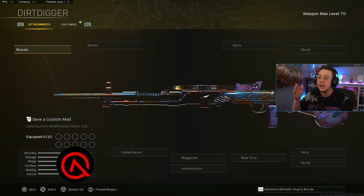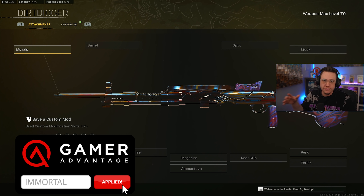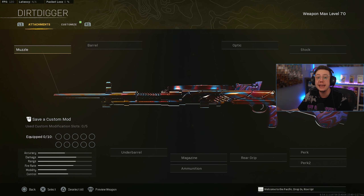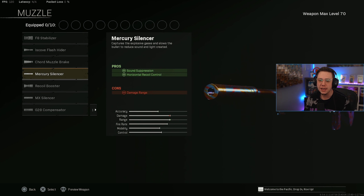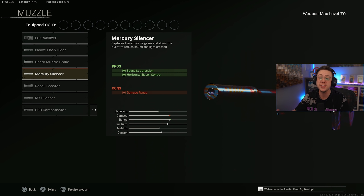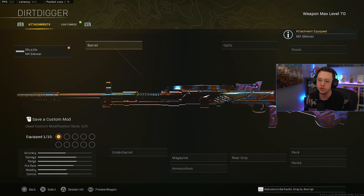For the general loadout, the DP27 has more noticeable horizontal recoil — left to right bouncing — which is not as easy to control as vertical, so we have to build part of the setup around that. You could get away with either the Mercury or MX silencer. The MX silencer does about a 3% increase to horizontal control; Mercury does about 5%, but doesn't help at all with vertical. If you want to strictly focus on horizontal bounce, Mercury isn't a bad choice, but you do lose some damage range. Personally I feel like the MX is the way to go.